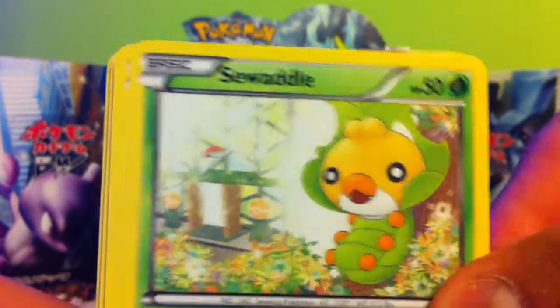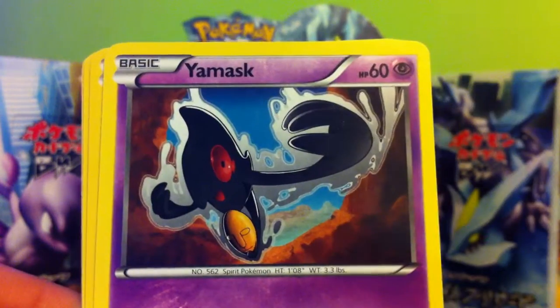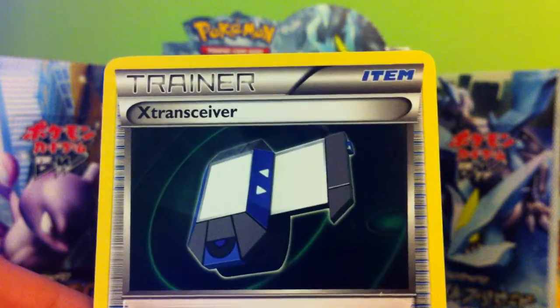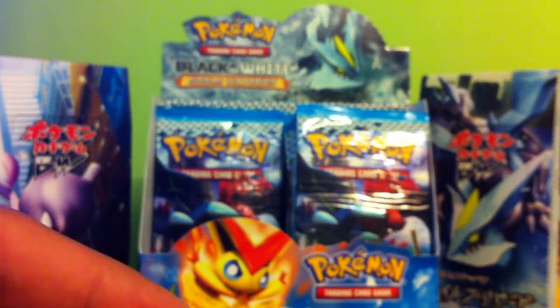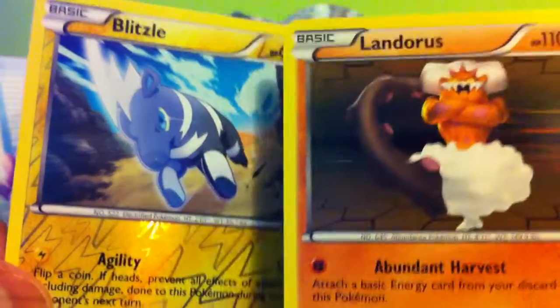Now the next pack. We got Sea Waddle, Lickwick, Tempo, Dino, Jamask, Lempe, and X-Transceiver. And the Reverse — a Blitzo. And the Rare — a Landerous.